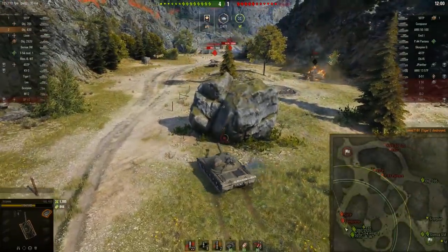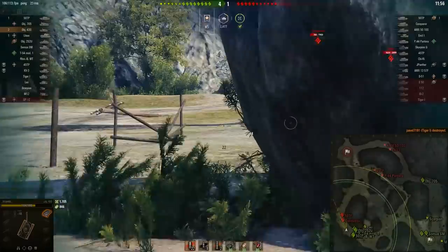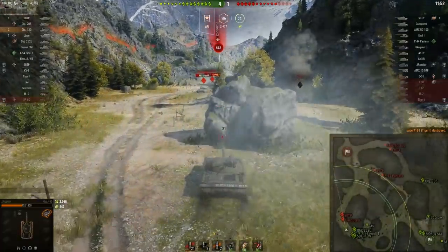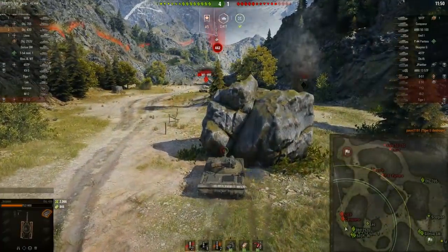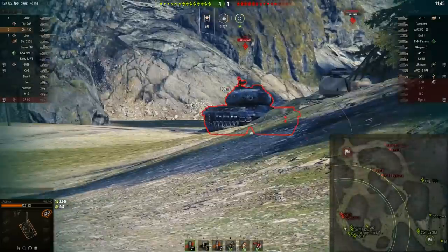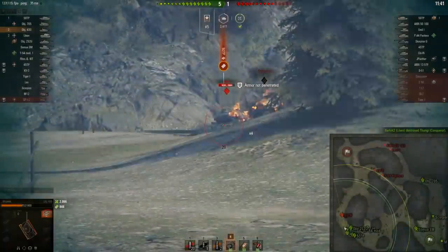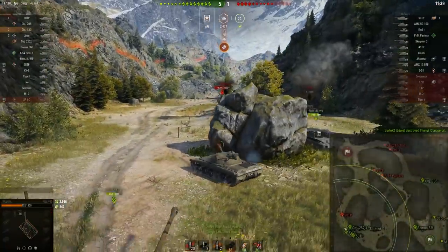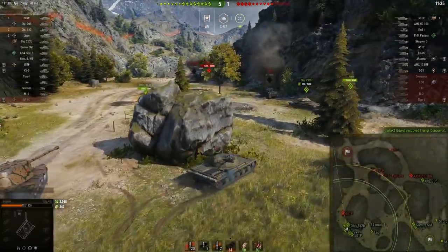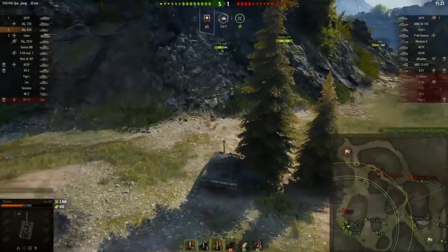He makes a bit of a mistake here and gets kind of lucky. He wants to side scrape against the Conqueror — fair enough — he notices the Conqueror's looking away, but the Conqueror's got a really quick turret rotation and this vehicle has a bit of a slow reverse speed. So the Conqueror is able to just snapshot him and take 442 HP. He pokes kind of badly again and gets lucky because the 50 TP bounces. It would have been better if he'd waited until the Conqueror was reloading, and then poked. At this point in time, he's won the flank.